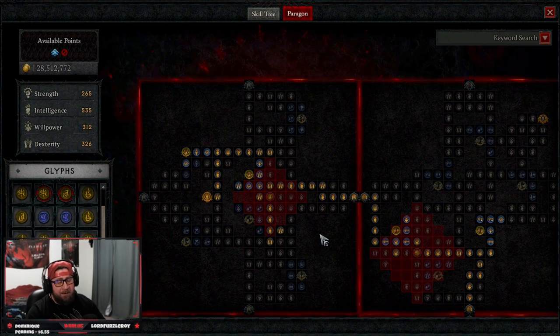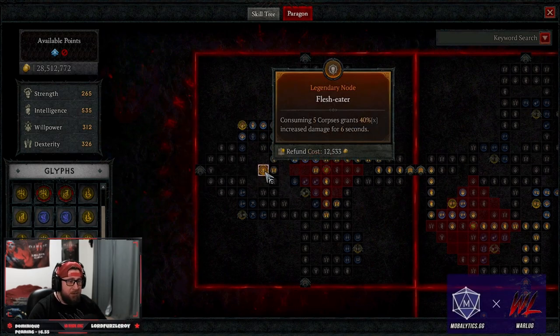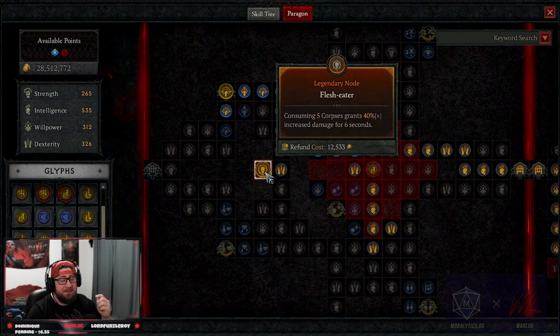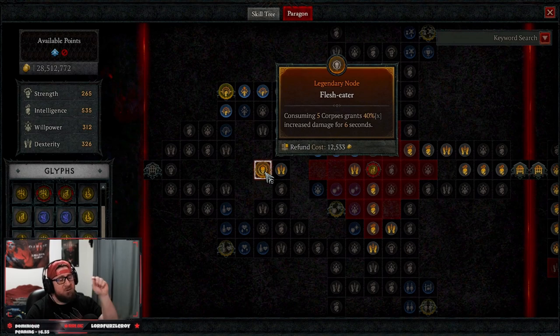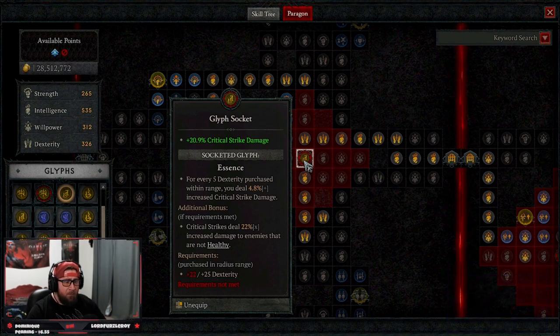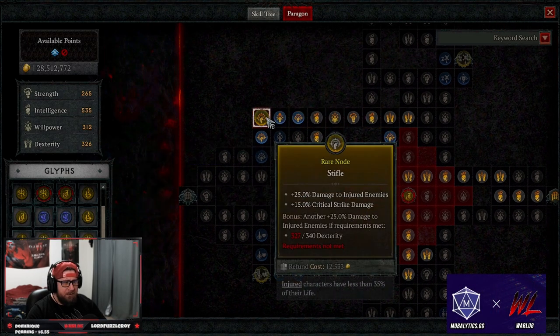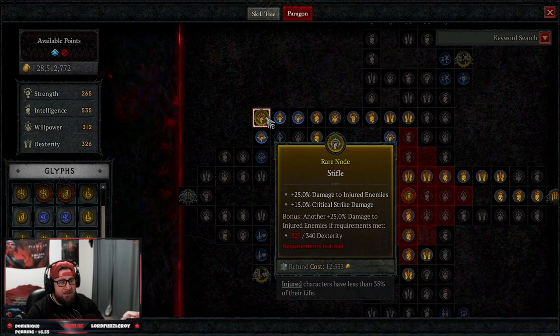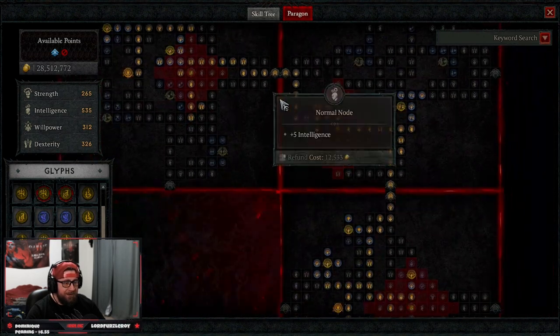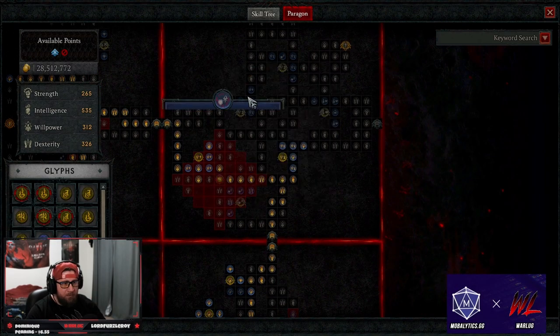Our fourth and final board in the early endgame build features Flesh Eater as our second legendary node — consuming five corpses gives 40% increased damage for six seconds, which is almost always proccing after Blood Mist starts going. Our glyph here is Essence for more crit damage and crit damage against healthy enemies. We're also taking Targeted for more damage against elites and intelligence, and Stifle for more damage against injured enemies and crit damage.